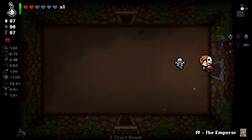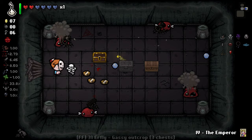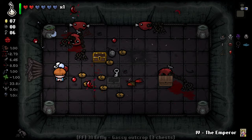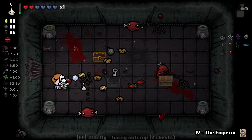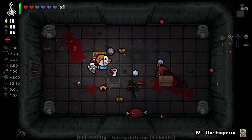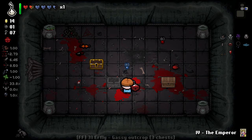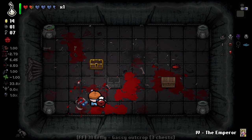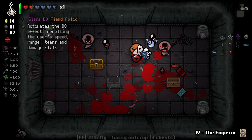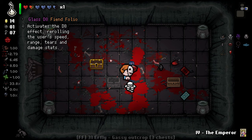Feeling good so far about this run. We've got good HP and I feel like we've played this reasonably well. The game has been pretty generous in giving us the ability to work alongside our death mechanic. That was a little bit stupid — first hit of the run I think that is. Slightly silly. Got a D8 there. I will unfortunately not be using that — I rarely would anyways, but especially not now.